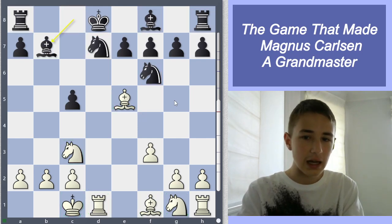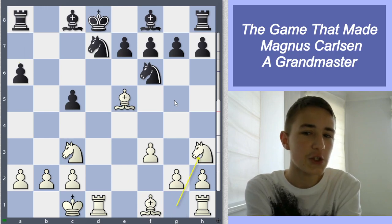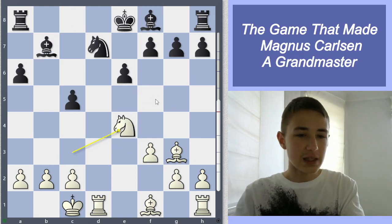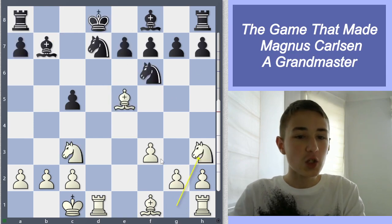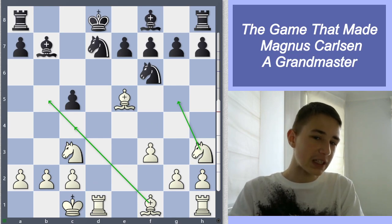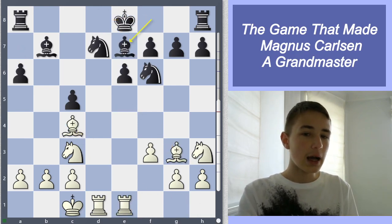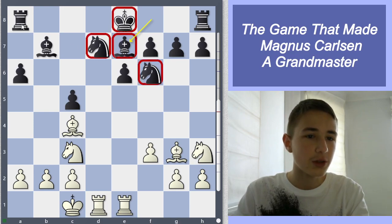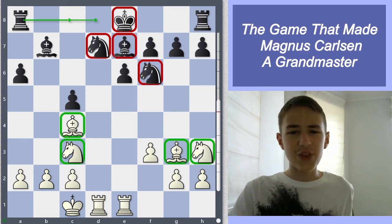His opponent played bishop e7 — pretty much a forced move. Another alternative was a6, but then knight h3, bishop g3, and the king is still stuck in the center. Magnus gets some knight d6 ideas and is just better. His opponent played bishop e7, Magnus played knight h3 — wanting to get knight g5, bishop f4, or maybe even bishop e5 attacking his opponent's king. His opponent played king c8. A6 was an option here as well, allowing a more solid position — pieces sticking together, rook d8 or rook c8 — but white pieces are still much, much better.